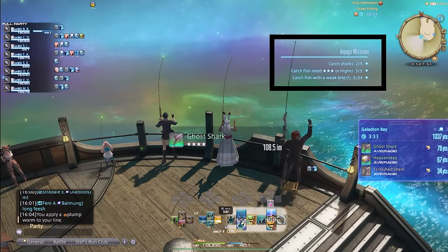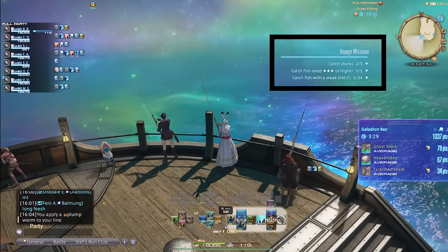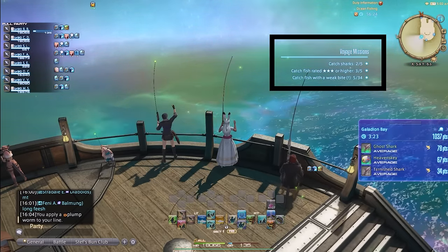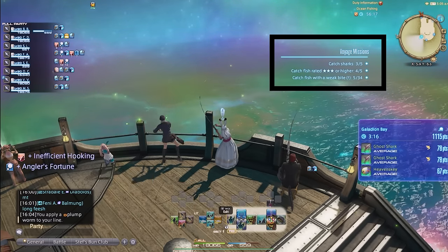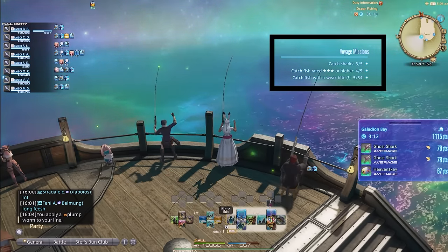There are three goals per voyage. The first two are always similar: capturing a certain type of fish for the first one, and capturing a certain star rating of fish — like three to five stars — within a certain amount of time for the second, which you can usually hit during a spectral proc. The last goal is always a combination of capturing fish with one, two, or three exclamation marks a certain number of times. The exclamation marks do not determine the rating but rather the size of the fish.